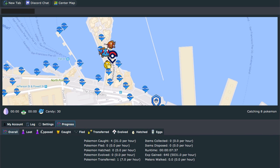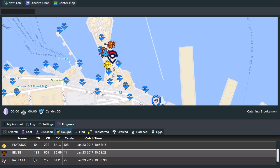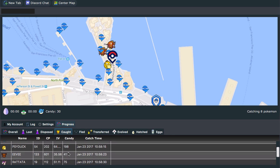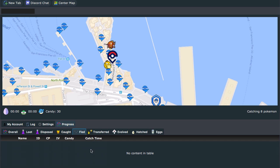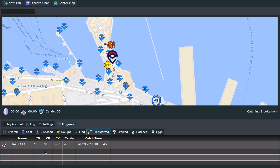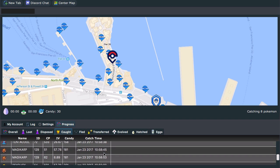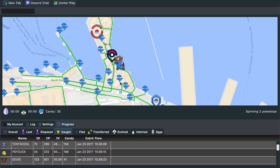If it's catching, you can also check over here the Pokemon it has caught so far. We've just caught a Rattata, an Eevee, a Psyduck, and a Tentacool. It shows the IV levels, the CP levels, and the candy — how many of each candy for that particular type of Pokemon. The timing, if any fled, the ones that have been transferred — so far it's only gotten rid of one Rattata. Evolved hatched eggs, all that stuff disposed of, and the loot you've collected. We're catching more Magikarps, Psyducks, and Tentacools. The green path just loaded, so we're going to keep walking.